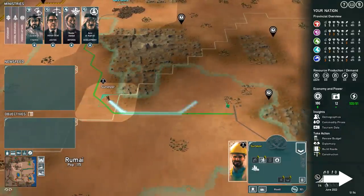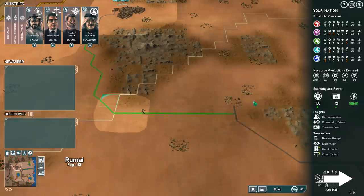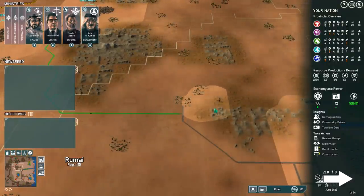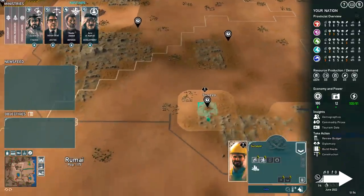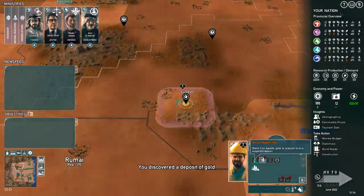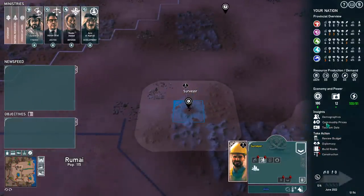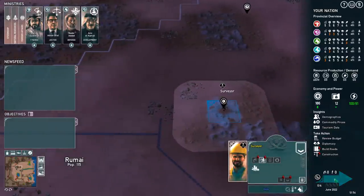Let's go ahead and move the surveyor. We've got to find some natural resources — otherwise we'll never have any real form of industry and we're going to have big issues. He's got a clock left, and he's actually on top of it right now — survey it! We found a deposit of gold ore. Is anybody importing gold right now? Kalshara does, and we're kind of frosty with Kalshara. So we may want to capitalize on this as soon as possible.